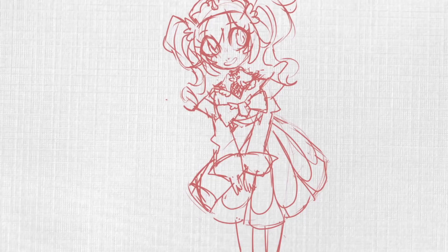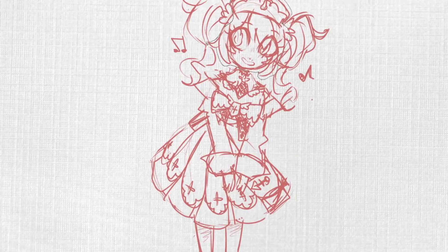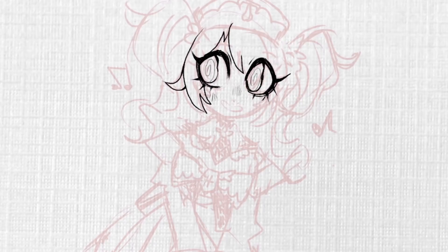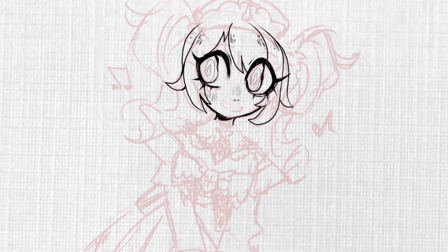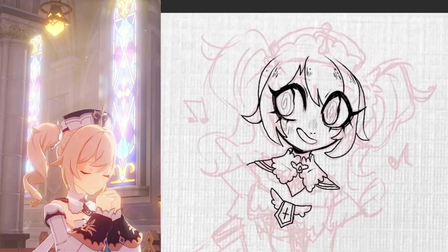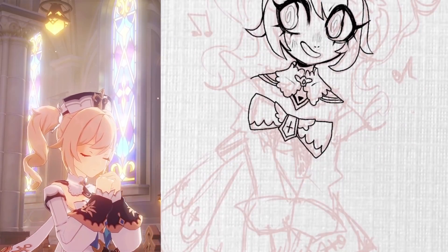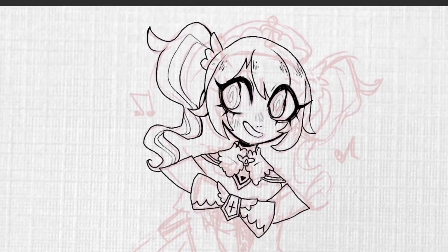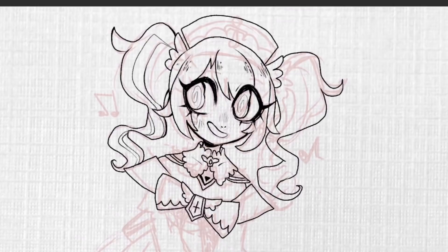Her outfit has a couple of different interesting layers to it — definitely not as complex as Noelle's. I definitely had to keep track of her skirt in particular, with a lot of layering and some duplicating patterns. I really wanted to make sure that she looked really open and cheerful, especially right after drawing Rosaria. I definitely wanted her to have a completely different vibe, because the character of Barbara could not be more different — she's really open-hearted and sweet and just wants to make everyone smile.